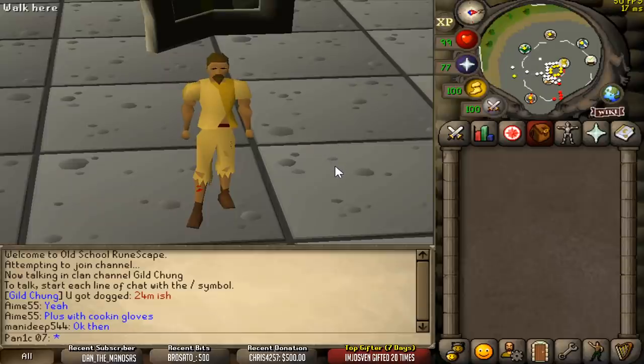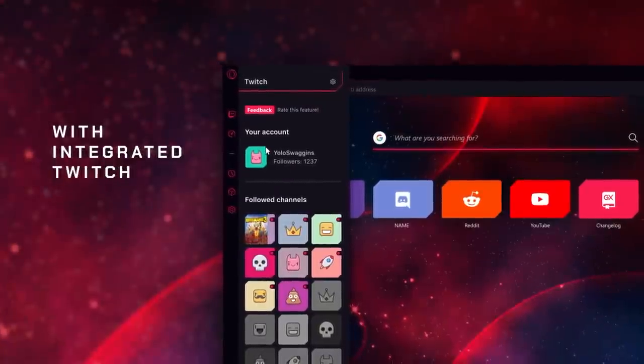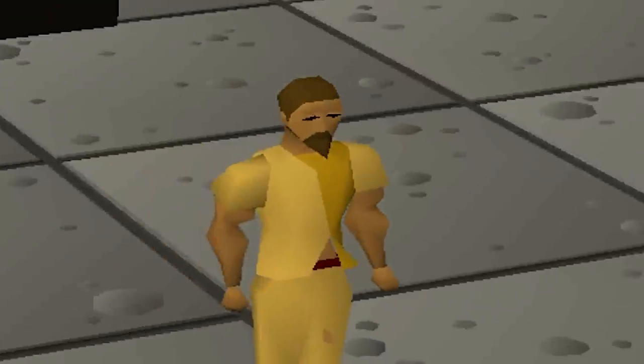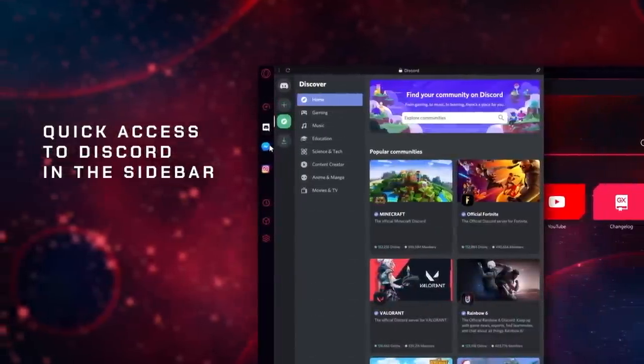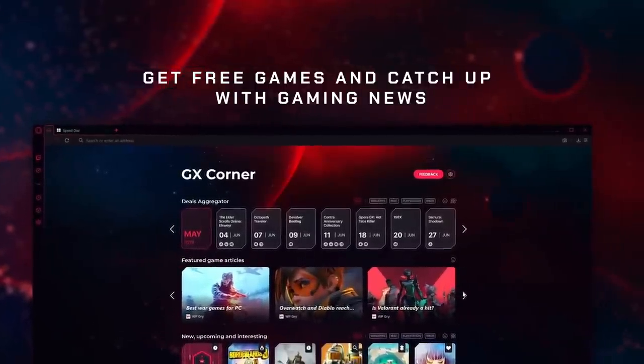Now if you're the kind of gamer that enjoys spending most of his hours browsing through Twitch, you're gonna love the Twitch integration in the sidebar that has heaps of cool features, such as notifying you whenever your stream is live or even letting you know when you get a new follower. And yes, there is a sidebar for Discord as well. You can also catch up with all the latest gaming gossip, news and deals all in one place.